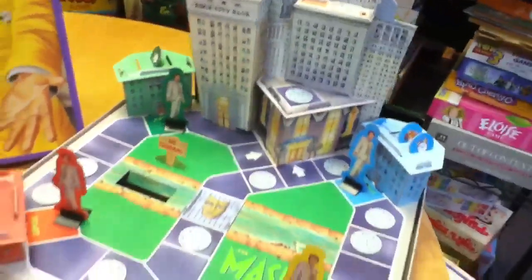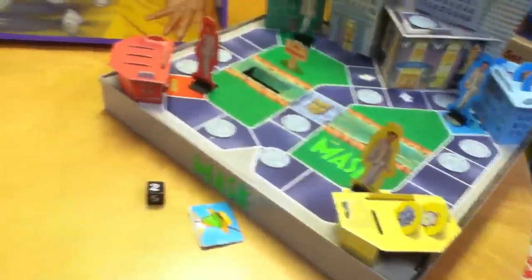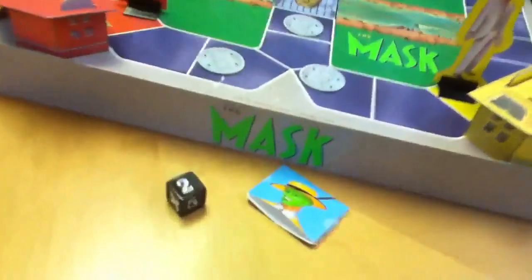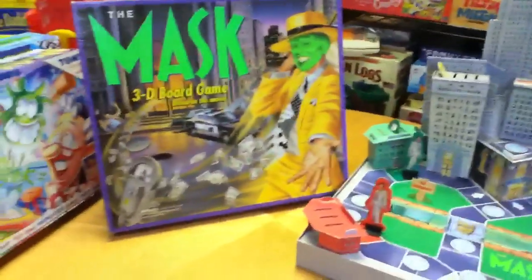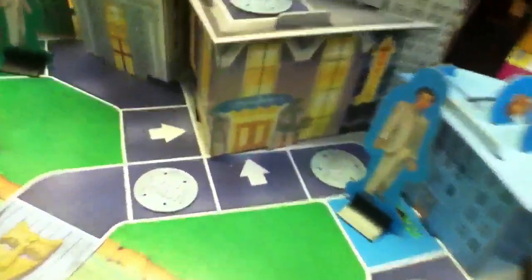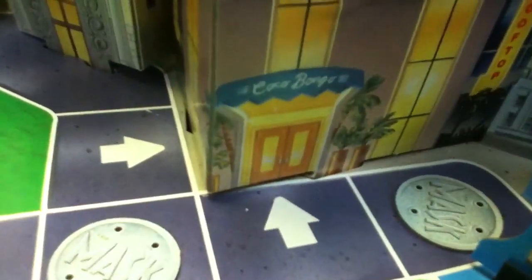You could actually dismantle this game and store it back in the box without destroying it, like most of these other constructed games of the time period. You set up the game in the base of the box that it came in. Punch these pieces out and it's amazing. If you look closely, there's the Coco Bongo Club.